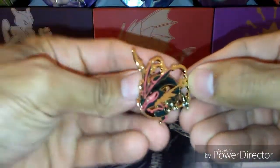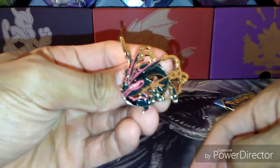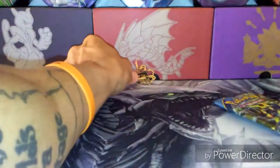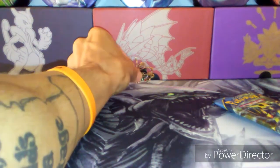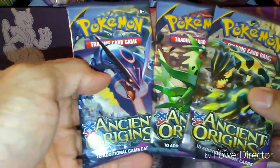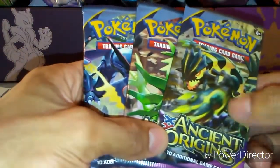So here is the pin. That's a good looking pin — Shiny Rayquaza. Very nice. These pins are really cool. The collection is getting pretty big. So we got three Ancient Origins packs here: Mega Shiny Rayquaza, Tyranitar, and Primal Groudon.